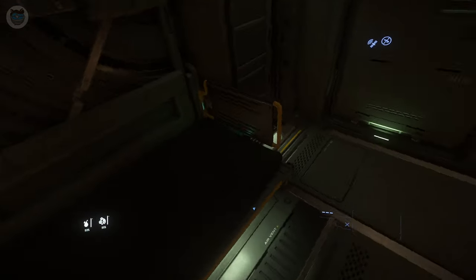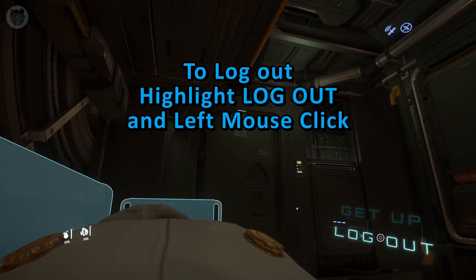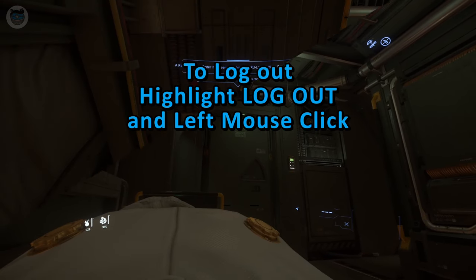Now we'll lie down again. And if you want to actually log out, highlight the log out text and left mouse click.